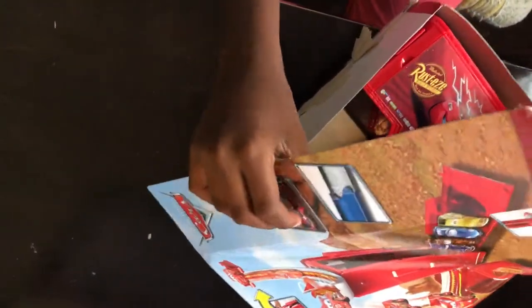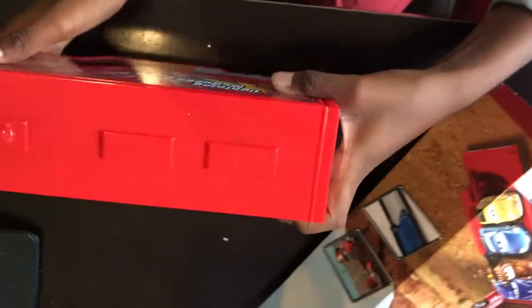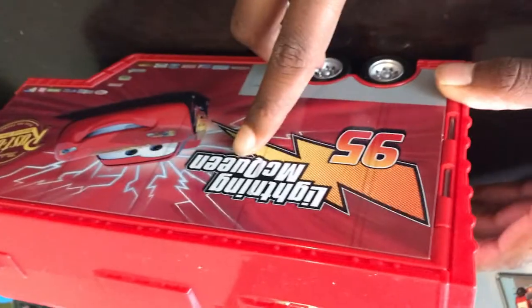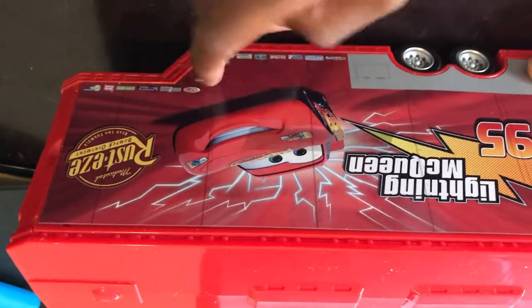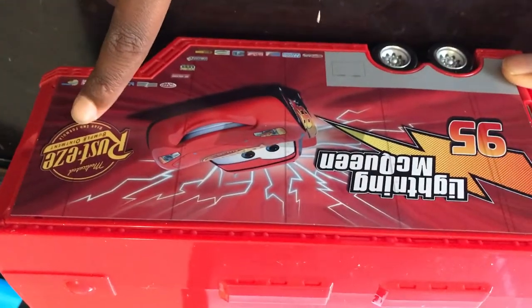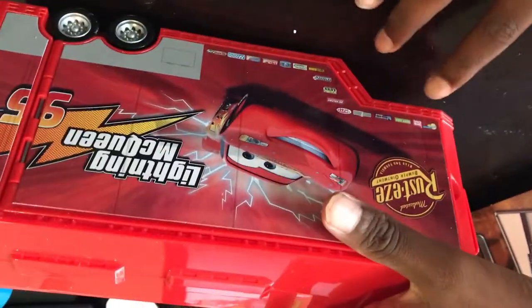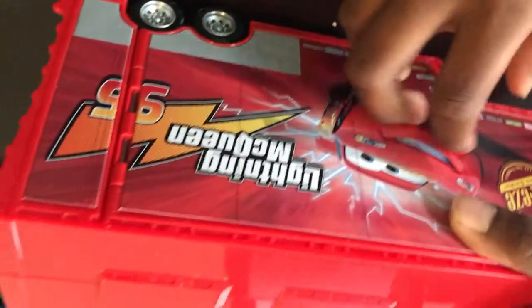So we have all this stuff in here. Here's Mac's hauler right here. There's Lightning McQueen number 95 with a lightning stripe on him, and the Rusteze logo. He has a bunch of lightning coming out of him and the Rusteze logo, and here you have a bunch of little logo badges on it.